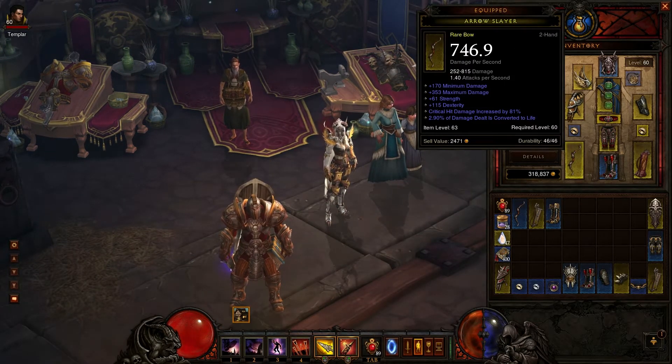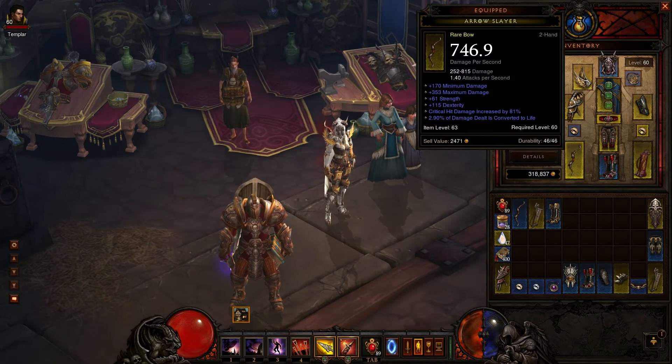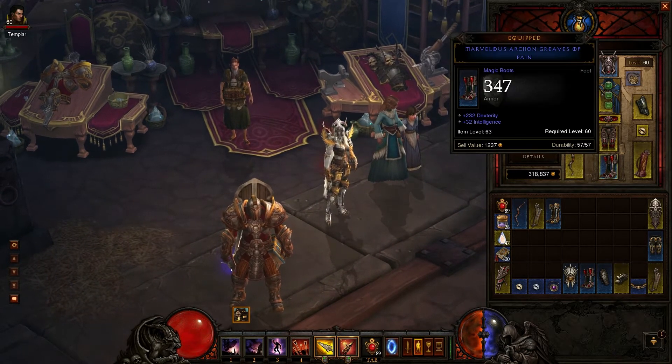On my bow I've got 115 dexterity with critical hit damage increased by 81%, and I found this on the auction house for only 100k gold. It's not the best bow ever but it fits what I needed.